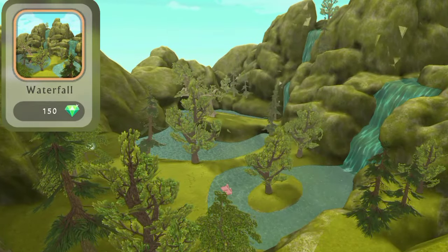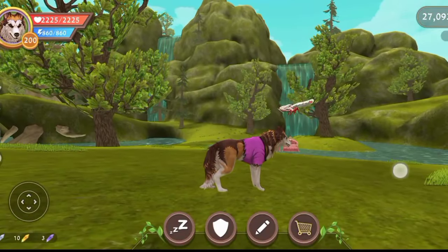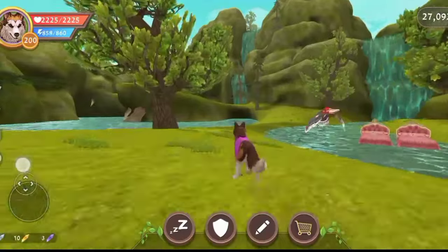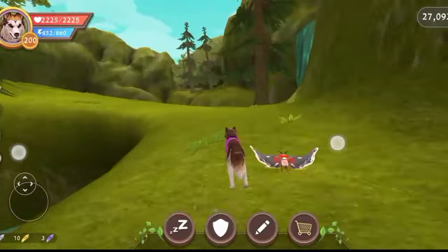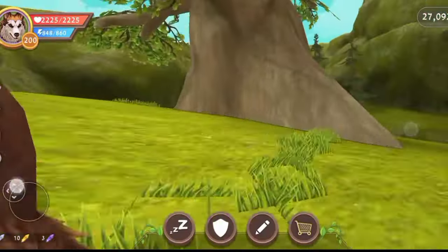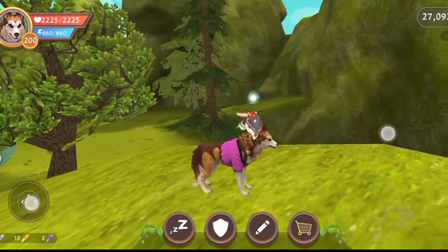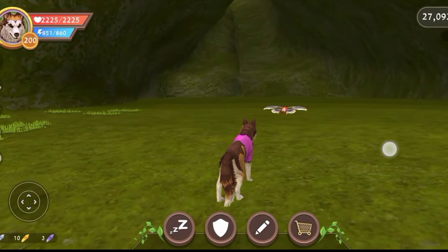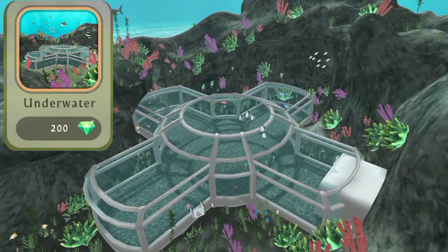This is the Waterfall den, priced at 150 gems. Inside this house we have a very beautiful environment with two waterfalls, secret caves, and islands, plus a little area for swimming. Follow me, I'll show you two places in this house. This is the garden. Come with me — I'll show you where we can put 10 items. This cave — you can put 10 items inside. One problem: this cave is a little bit dark. Inside we can put 35 den items.